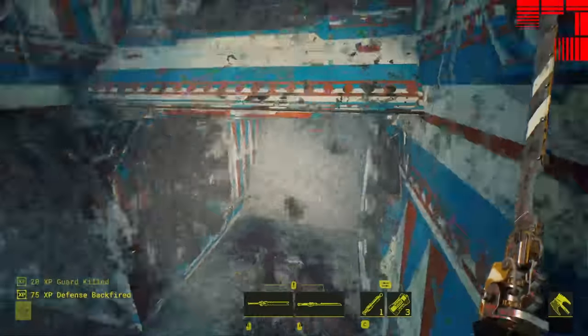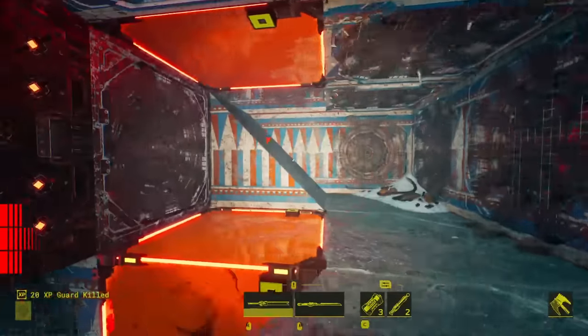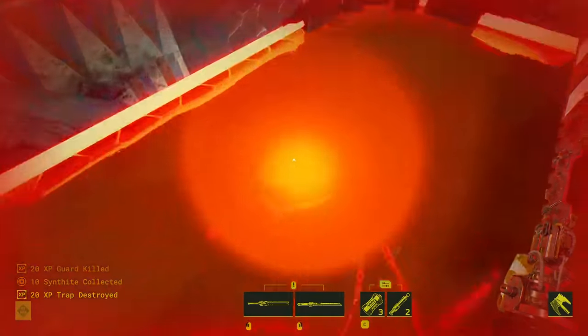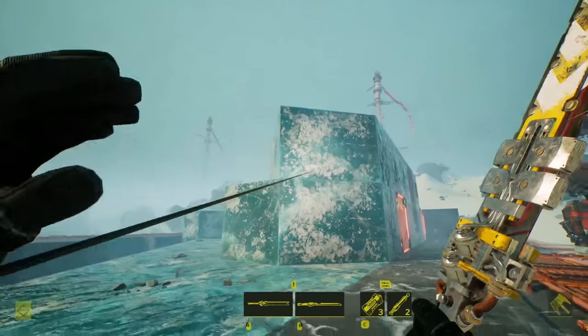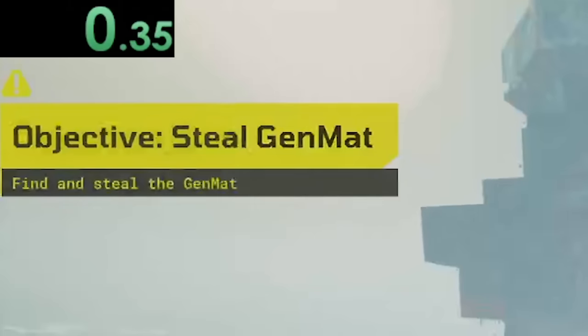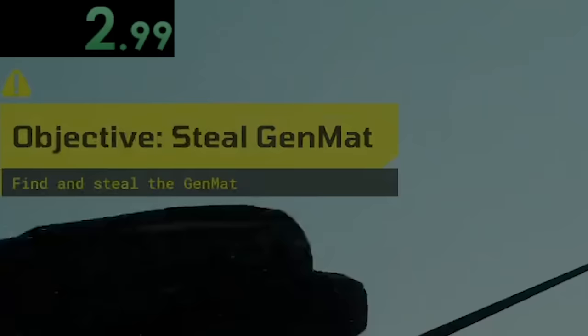For the Trial of the Makers speedrun challenge, you need to extract the gen mat from each of the 5 bases without getting shot, poked, broiled, sliced, slammed — you get the idea. Our loadout consists of 2 weapon and equipment slots, a suit with a double jump plus some passive buffs, and of course our trusty grappling hook. We'll start the timer as soon as the loadout prompt disappears, and pause it once we hit the exit prompt at the end of each level.